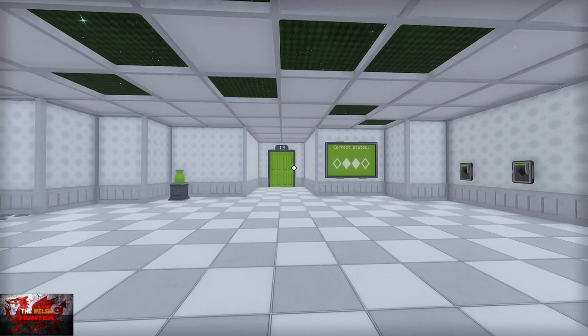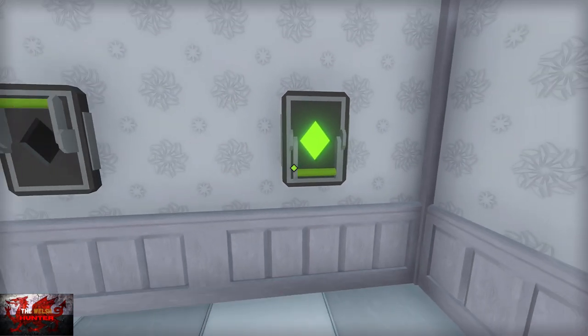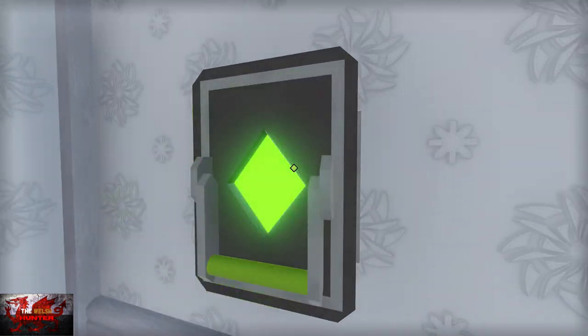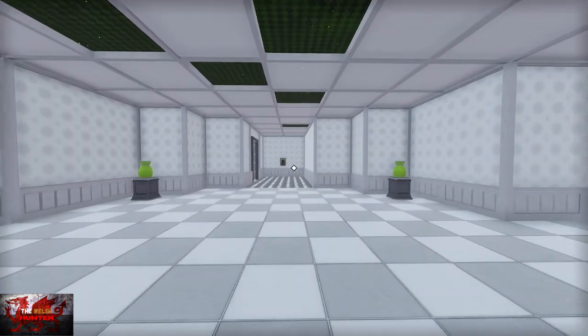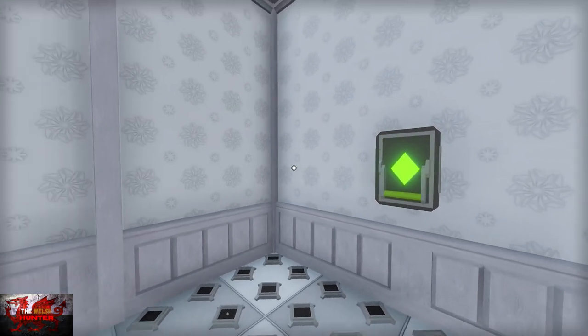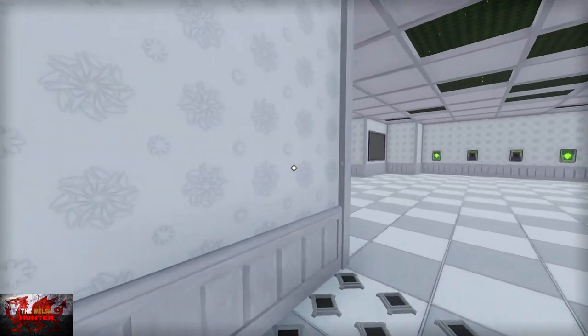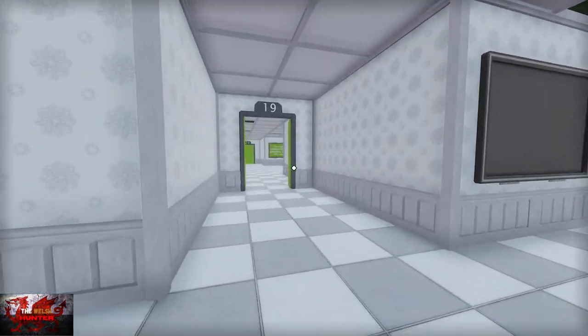Coming up to a few rooms with switches, and we've got to pull them in a particular order. For these ones, pull the fourth switch and then the first switch — it'll always be from left to right, one to four. Then go to the back, don't worry about the spikes, interact with the switch and push the button.